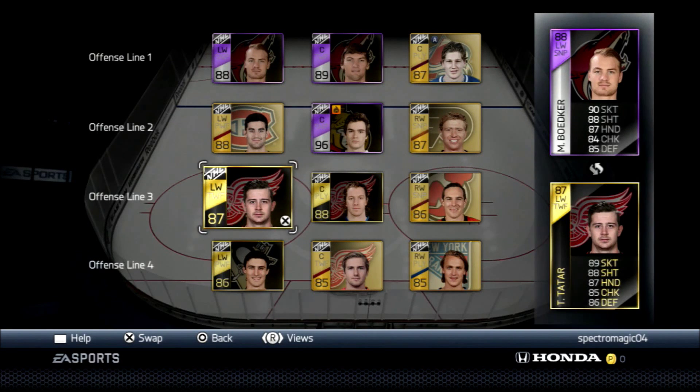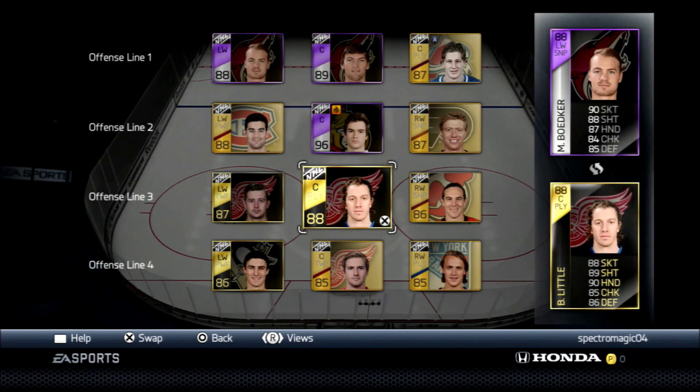Out of all these guys, Tatar — he has a hard time scoring but he is so fast, so I recommend him. Little is 88 overall, he's going for 17k right now. I say he's worth it. I wouldn't put him in the top two; I would most likely play him on the third or fourth line, unless you have big name players.